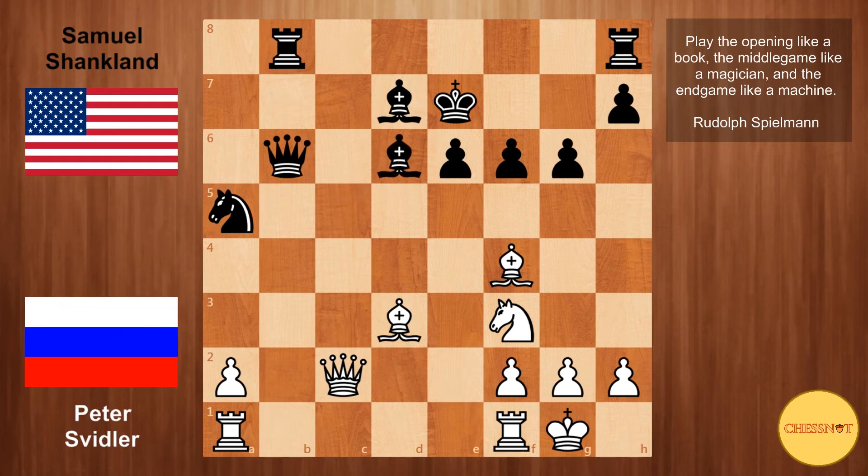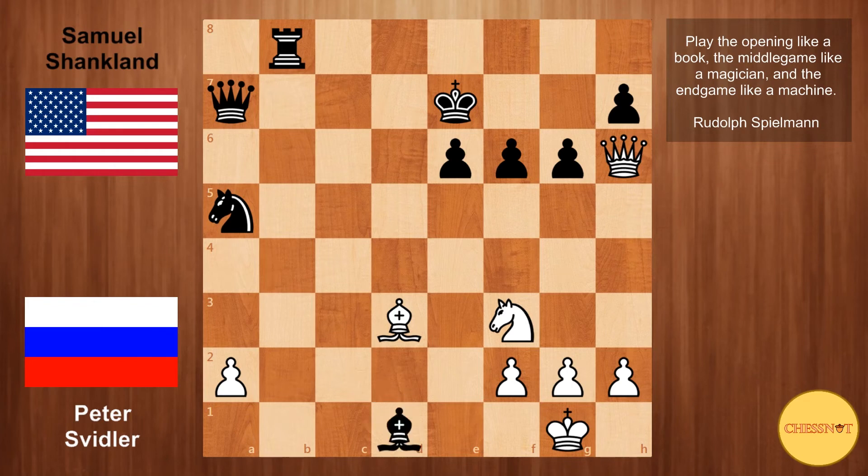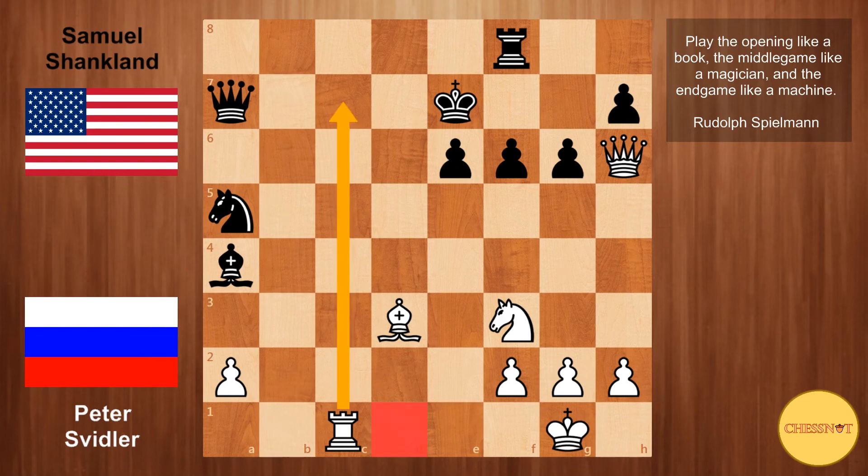Shanklin plays bishop to d6. After that is taken, Svidler goes Rf to d1, and now White has tremendous play down the open d-file. Qb6, stepping out of this dangerous line. Rb1, harassing the queen again. Qa7. Qd2 from Svidler, staring down the d-file and also looking at h6. With Black's king on e7, this comes back to haunt him. Qa4, attacking the rook. Svidler trades rooks, and then queen to h6. If Black takes the rook on d1, then after Qxh7 check, White wins Black's queen. So Rf8 from Shanklin, preparing to meet Qxh7 with Rf7. Svidler plays rook to c1, stepping out of the attack and also with potential play down the c-file.